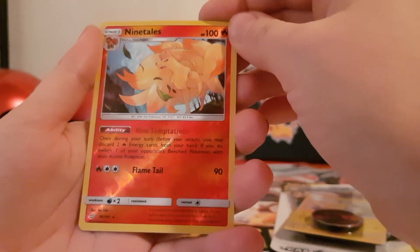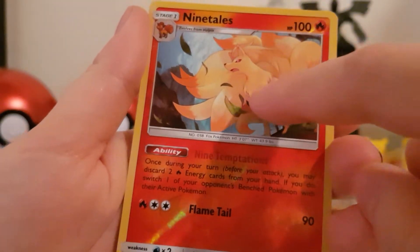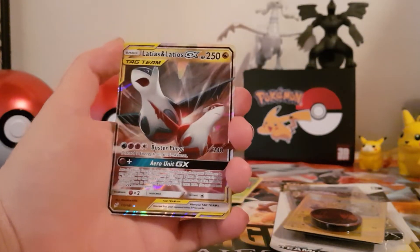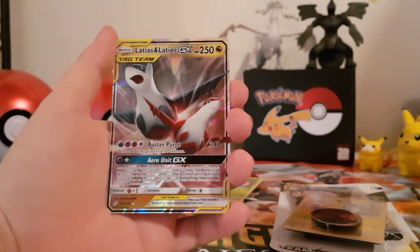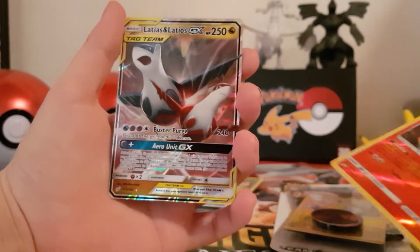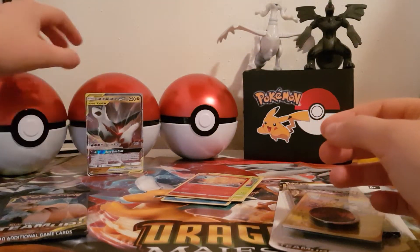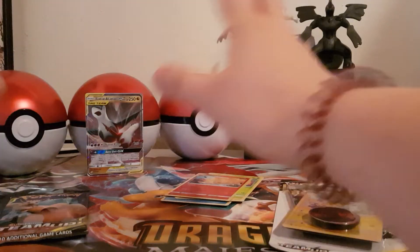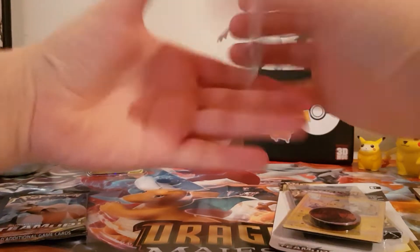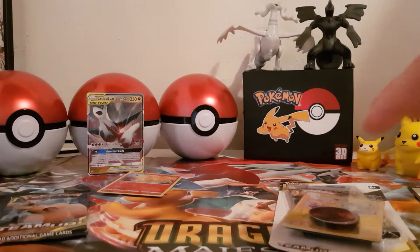Reverse Holo Ninetales — you look good. Look at that artwork, like the leaves in there, and she's looking that way. That's good. Now for the rare card. Oh my god. I just posted this on my Instagram account and I am happy as freaking god. I've got two of them — join the family there. Let's put that aside. You can still look at this glorious pile of shiny stuff. Let's also put Ninetales here — it's a reverse holo, but she's gorgeous, so she deserves some attention.